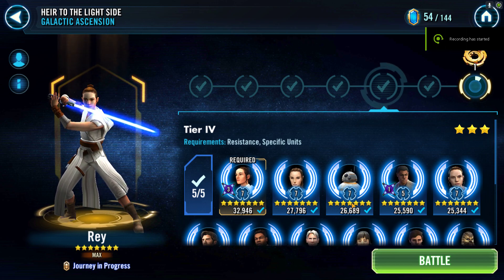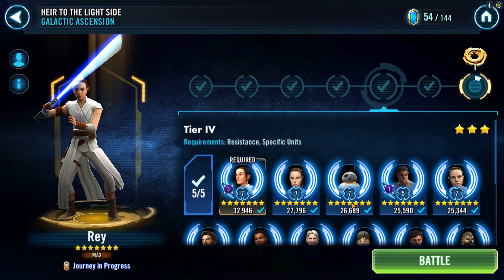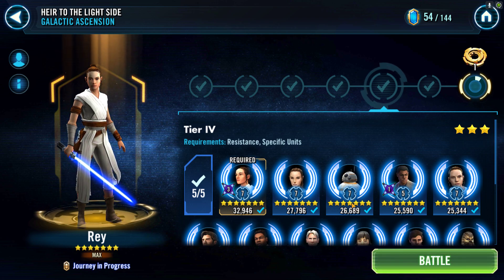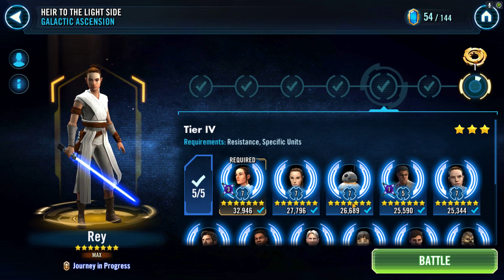Welcome friends. We're going to be doing our GL Rey Tier 4 and Tier 5 event guide. This is going to be the version with BB-8 instead of Zori Bliss, so this will be a really basic team and won't require any excess people. This will be 1 to 2 Zetas depending on Tier 4 and Tier 5. I highly suggest both Zetas just to make sure that you win — you don't want to be wasting tickets.